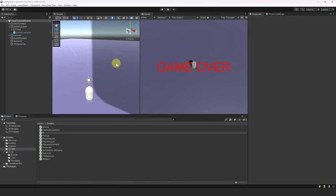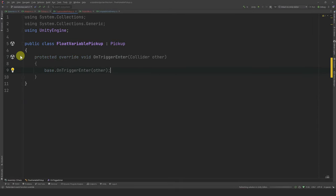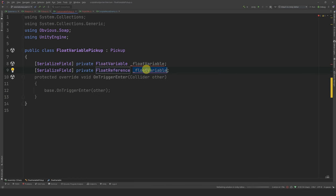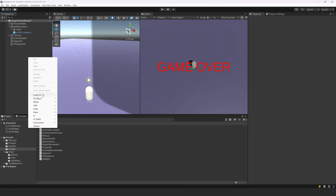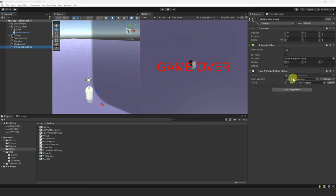Let's create a new class called FloatVariablePickup. This class inherits from Pickup and overrides the onTriggerEnter method. We need a reference to a float variable — which will be the variable we want to modify — and also a float reference that will represent the value to be added. In onTriggerEnter, we simply add this value to the float variable and then call the base method. Now let's make the experience pickup prefab. Let's create an empty object called prefabX pickup, add a sphere collider set to trigger, and add our FloatVariablePickup script. We need to create a new float variable for the experience of the player. Since the new SOAP update, you can now create a new variable by clicking a button — it will create the variable at the currently selected folder in the project window.